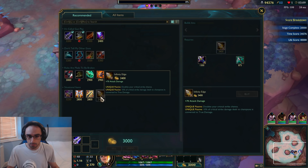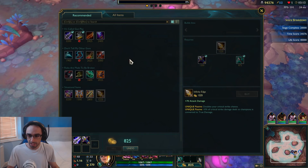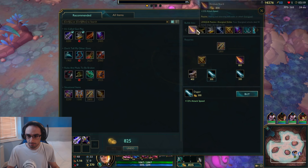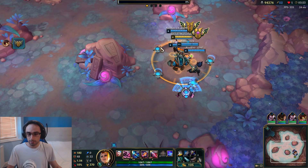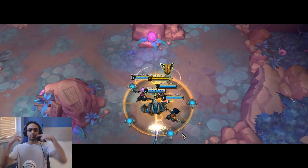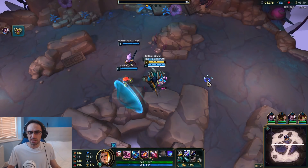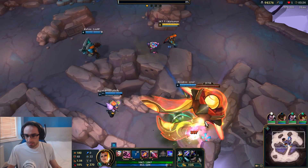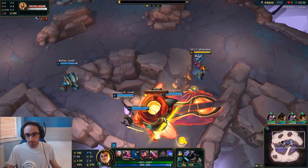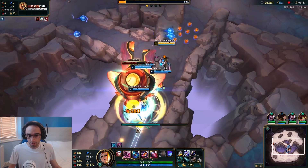We don't have a heal, so I should probably get lifesteal - I'll get it later. I want as much attack speed and damage as possible. So the warps take 15 seconds to reload and it's pretty useful - I kind of always forget to use it. I'm not really in a situation where I'm dying yet. That's a big one - definitely a lot of health, but this will give us a lot of aura, so let's try and trap it.